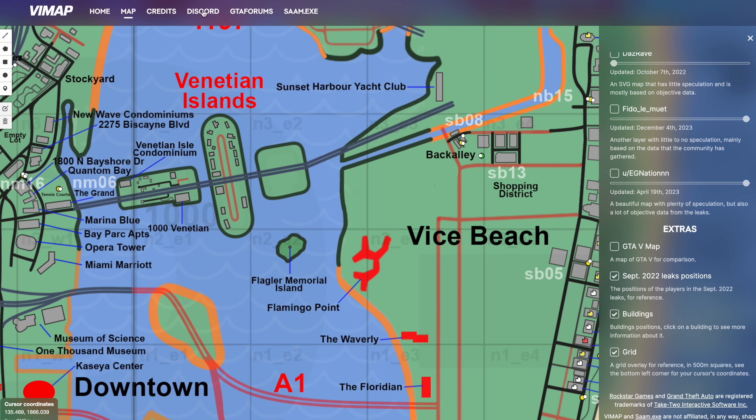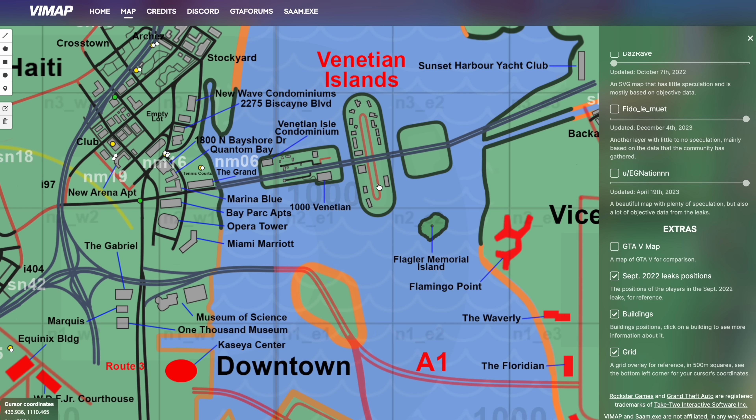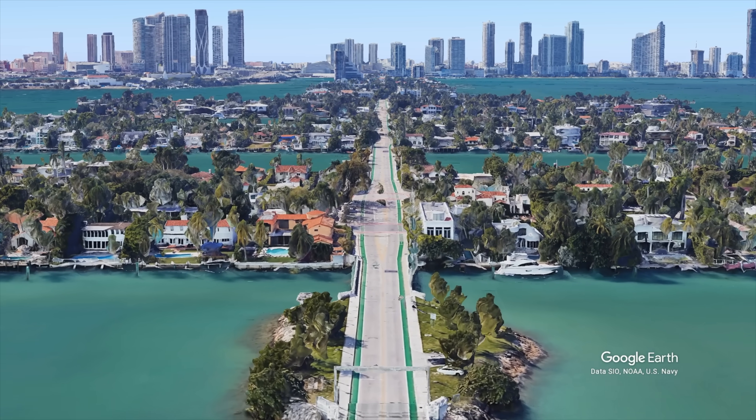Another thing we've got on this map is the Venetian Islands. In real life this is called Dilido Island. I think Rockstar missed a trick there — with their sense of humor I would have called it Dildo Island given its obvious shape. They've also simplified it; in real life there are actually three or four different islands but they've condensed it down a little bit.